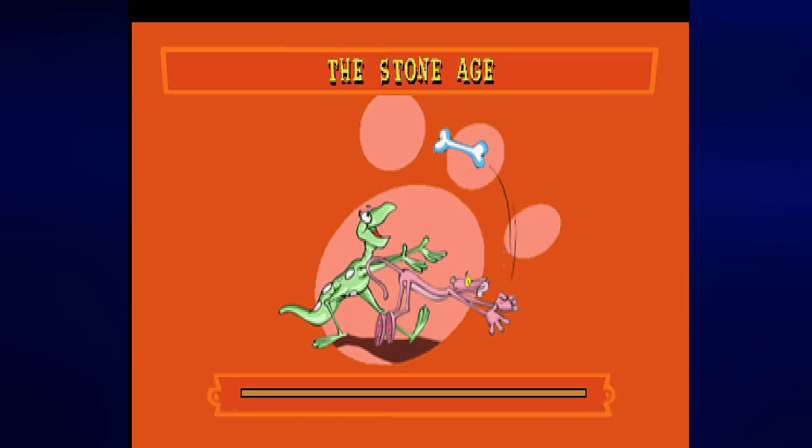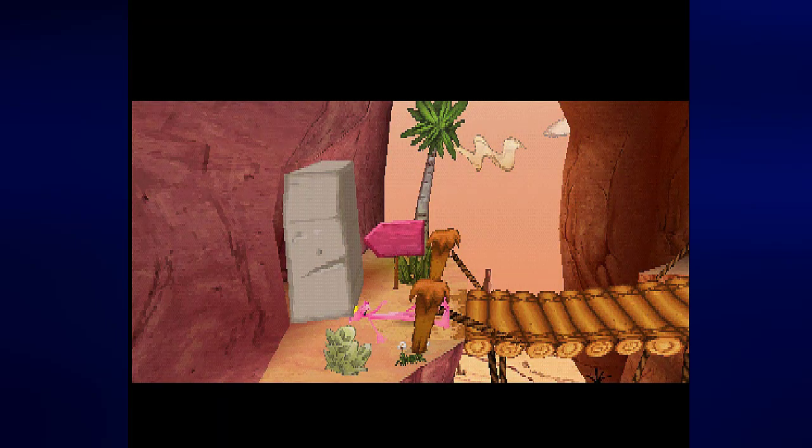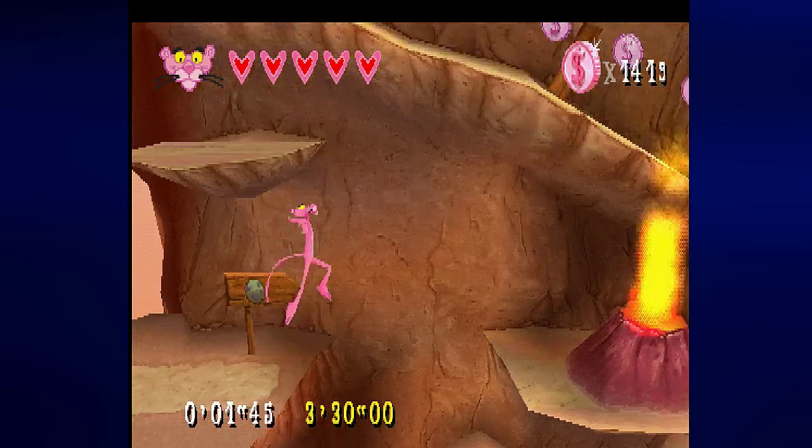The prehistoric level, the Stone Age, is where things start to get a little bit trickier, just because of all the places that you need to go. You'll need to put out a fire, you'll need to blow up two walls with bomb-like eggs, and you need to pay a toll with a bone to get the key and then get to the exit. And there's going to be quite a few enemies in the way as we do all this.